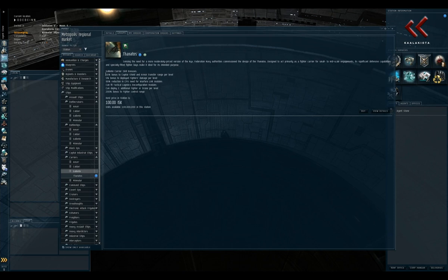What triage mode does is allow carriers to lock very quickly and remote repair the fleet very effectively. They get bonuses to lock speed and to remote repair, basically making them a repair platform. Finally, they get a bonus to fighter control range, so they can send fighters much longer distances, well beyond the 45km range that drones would normally be restricted to without modules.